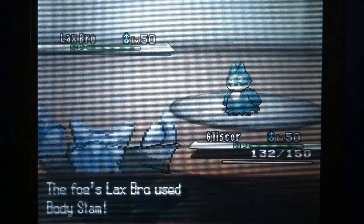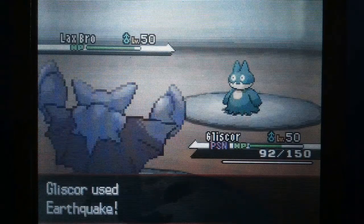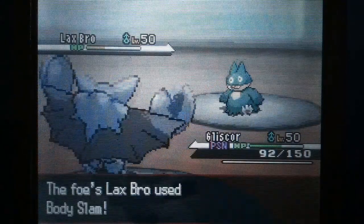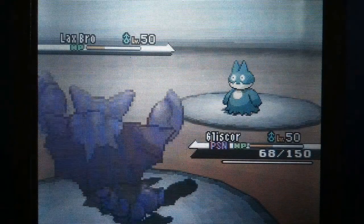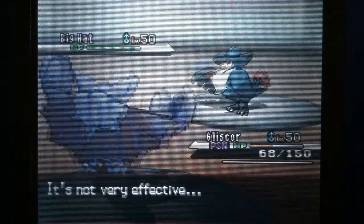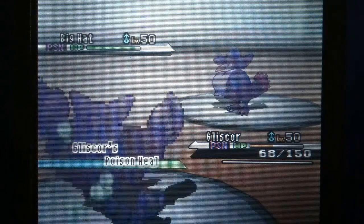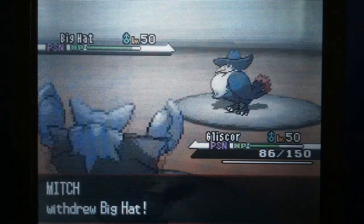So switching to Gliscor, and mine has a kind of unique move set. What I usually do is Swords Dance to get the Toxic Orb activated, but I didn't need to since he switched in. Then I fling the Toxic Orb and go for Acrobatics. I did get the Poison Heal off and the Earthquake does a ton of damage. So I go for the fling and he switches into Honchkrow, which is actually going to help me a lot because the poison damage is going to stack up on him. I think I switch out here after going for the fling because now he's poisoned and has no item, so he's ready to go.